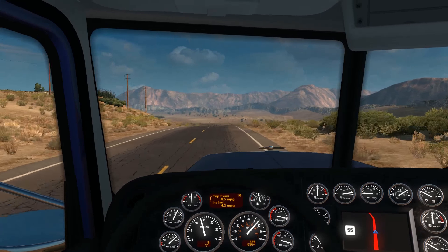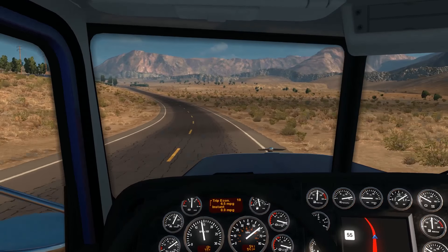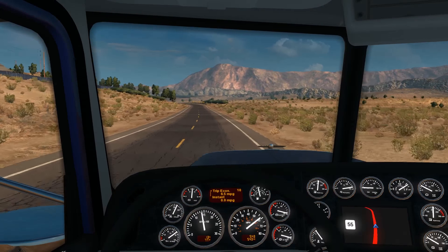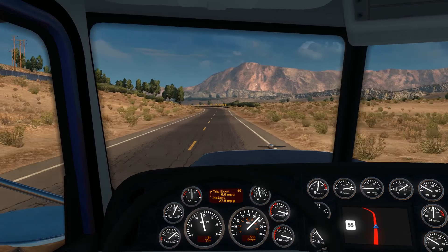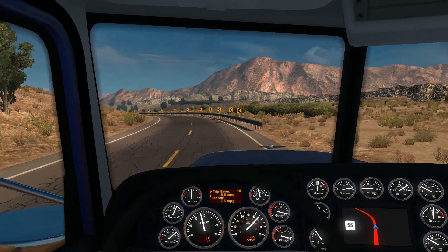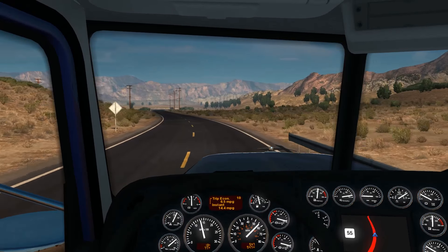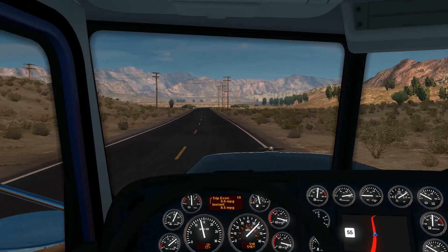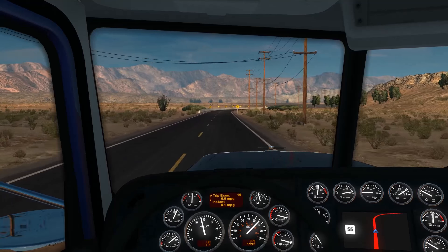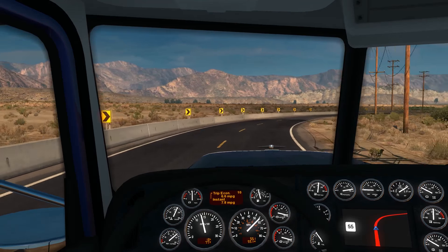I'm going to just turn our running lights on. I don't think there's any need for headlights at this point, unless the truck's got them as DRLs or something. I bet Carson City is just on the other side of the 55-mile-an-hour speed limit drop. Next time we'll be in Nevada and be able to get some speed out of our truck.